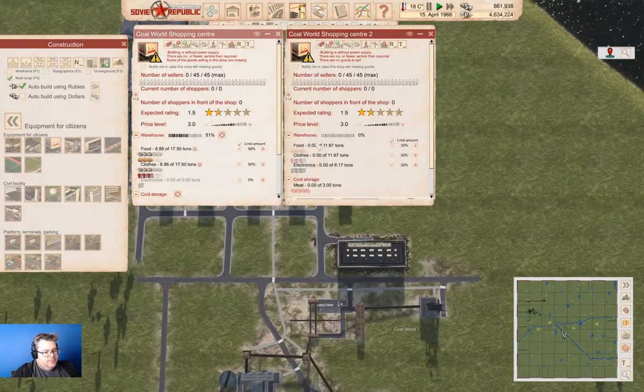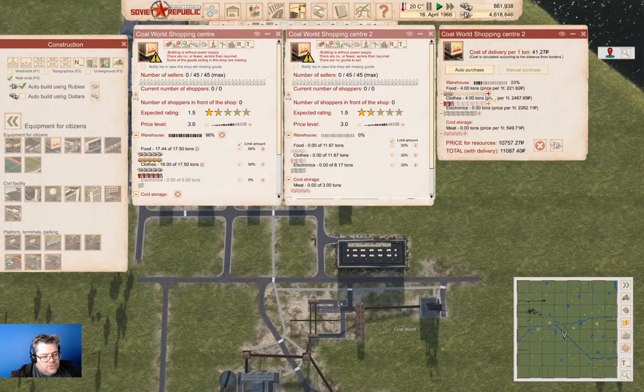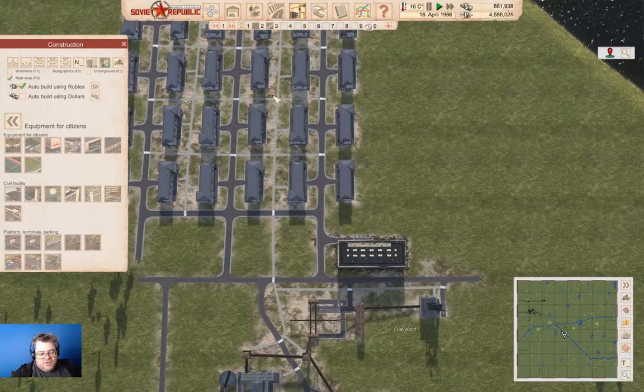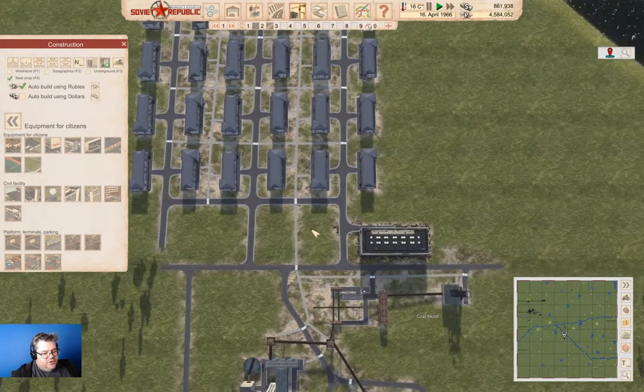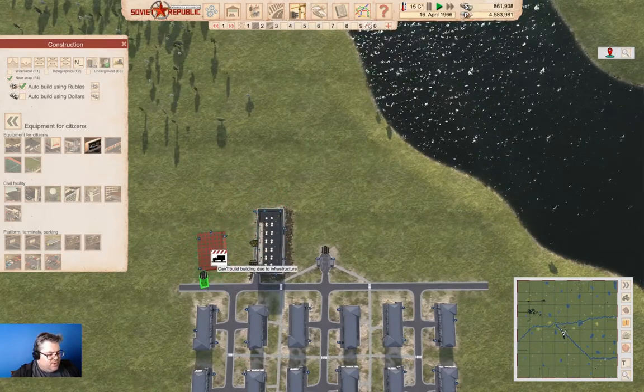Now this is going to cost us a fair bit, but that's fine. We have the cash to support this, which is why I'm doing this. So we're going to set it up to auto purchase and approve the purchasing plan. Since this isn't a cosmonaut playthrough, we can afford to do this and that's fine. So we've got that and now we're going to need a cinema or two up here for culture.